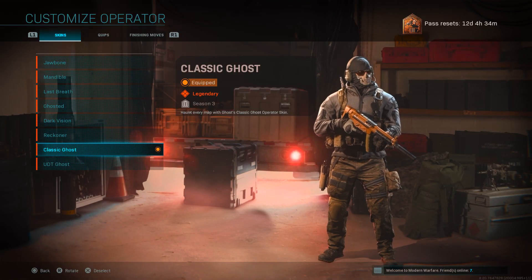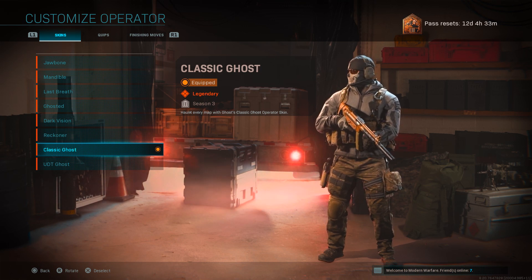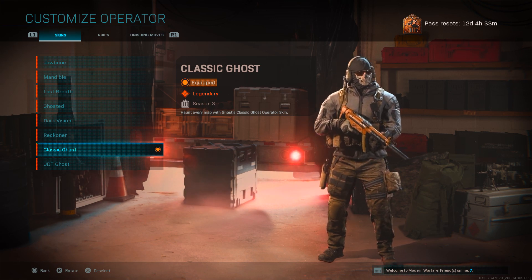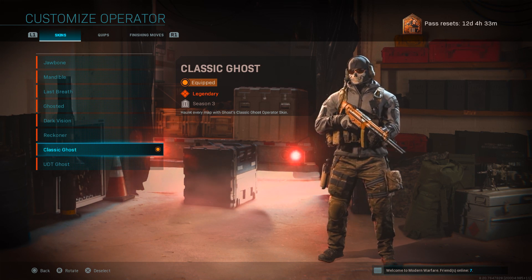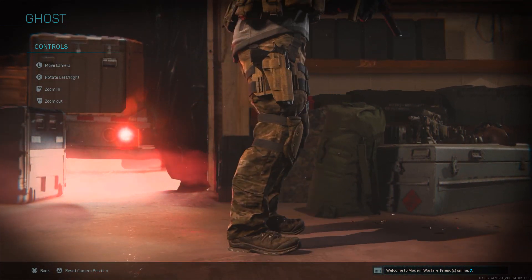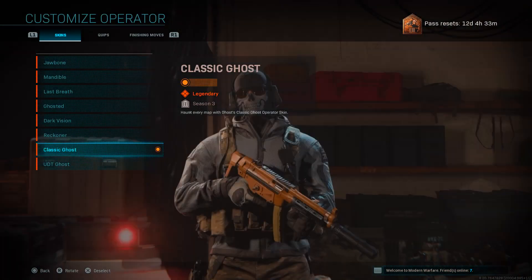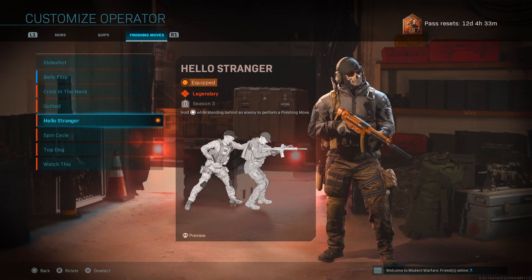Lastly, for the most current season — Season 3 — we do have the Classic Ghost skin. I did make a separate video a few days ago showcasing the whole bundle for this operator outfit. This is from the Ghost Contingency pack which just came out, and that is how you get the Classic Ghost skin. With this one we also got another finisher move, the Hello Stranger, so I'll just quickly take a look at that one.